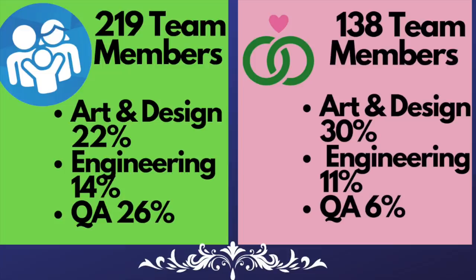Here's a look at the drastic difference between the people who worked on Parenthood versus My Wedding Stories. There is clearly a huge difference between the quality control teams. I was almost astonished by how different it is. While it's true there is a difference in overall team size, it's not really the total headcount that's shocking — it's the percentage. I don't know exactly how many people should be on QA for a pack, but this shows they're shifting priorities: art and design versus quality control.